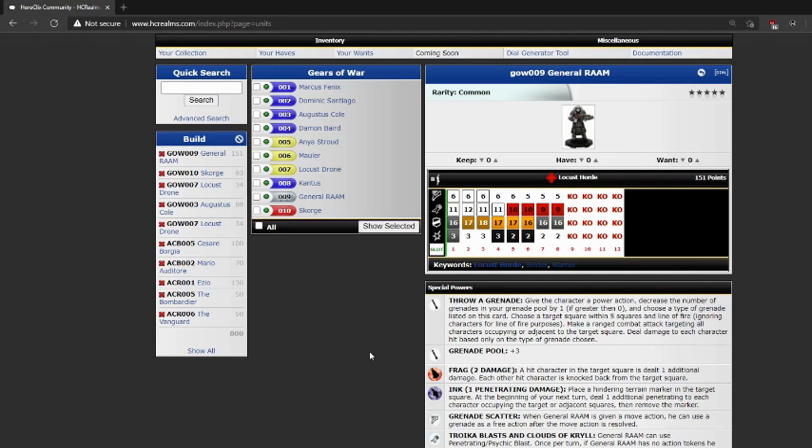Hello and welcome back to another installment of Thursday Throwdown, the show where we pit two Golden Age sets against each other and you vote for the figures on our teams. This week I am building out of the Assassin's Creed set — that is Revelations and Brotherhood — and Simeon is building out of the Gears of War set. Simeon, why don't you take us through your team?